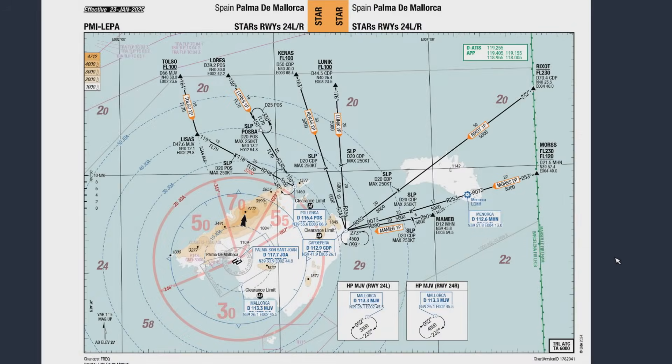We are flying today into Palma de Mallorca in Spain, coming from a routing that takes us further south. We'll be flying to the airport via a STAR called RIXOT. There are two different tracks of arrivals — it doesn't matter which one you choose. Essentially you come in via RIXOT, fly inbound to Cap de Pera, and from there join the ILS onto runway 24 left. This is what happens in the real world all the time.